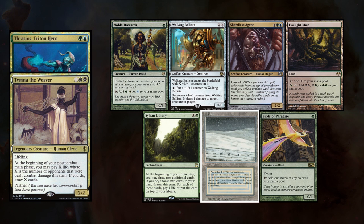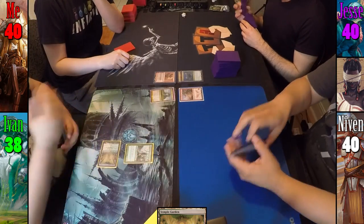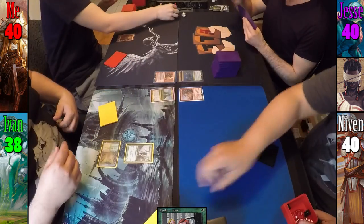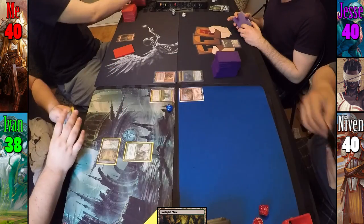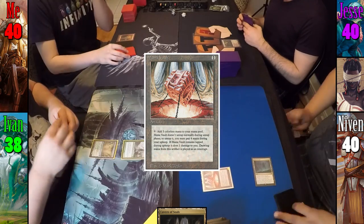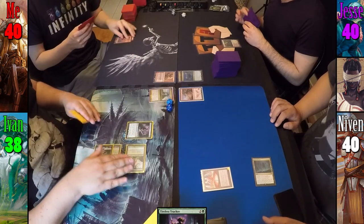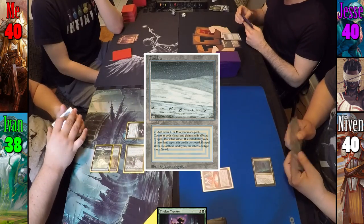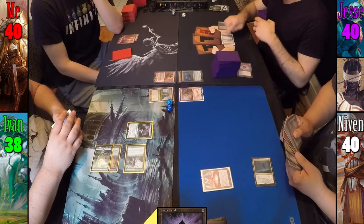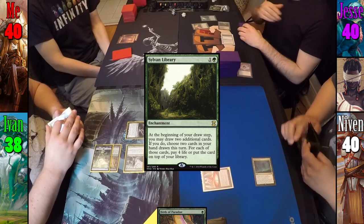Ivan wins the die roll and starts us off. For Ivan's first turn he plays Temple Garden, taking 2 damage to have the land come into play untapped, and casts Fyndhorn Elves before passing to me. I play a Mountain for my turn and pass to Jesse. Jesse plays Twilight Mire for his turn and passes to Niven. Niven plays Cavern of Souls, naming human, and taps it to cast Mana Vault before passing to Ivan. Ivan plays a Forest and then pays 3 to cast Tireless Tracker before passing to me. I play another Mountain and pass to Jesse. Jesse plays a Tundra and then casts Lotus Petal, cracks it for black, and taps Twilight Mire to produce 2 green. He casts Birds of Paradise and taps Tundra to also cast Sylvan Library before passing to Niven.